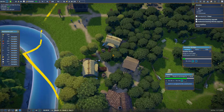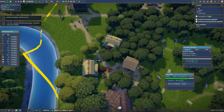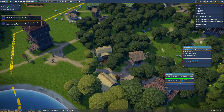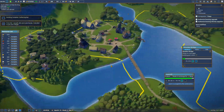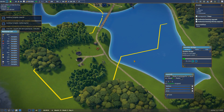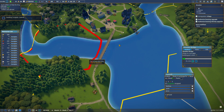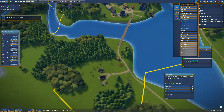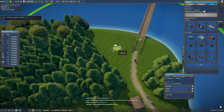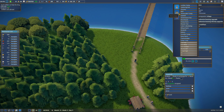How much milk do I have? Nine milk. I don't know why nobody wants to come to my village — not everybody has housing, that's why. We're going to buy this land right here and build like a baby market over here. I failed placing that already — good job me. There we go.